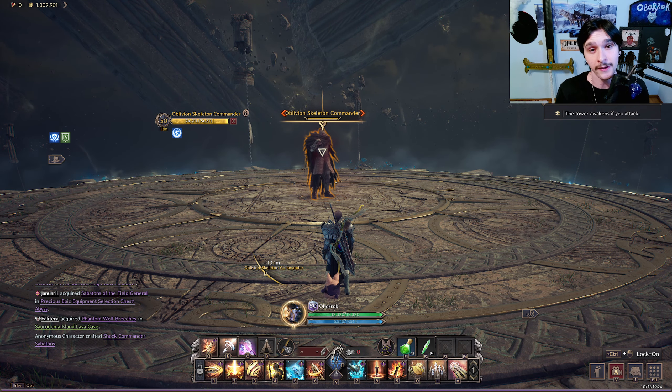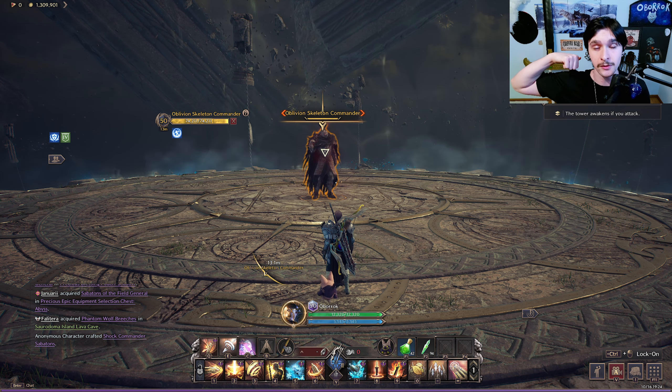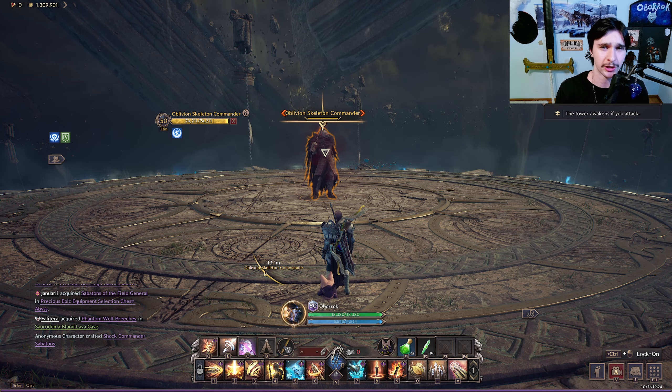The way to get away from this — at least what worked best for me — was turning into my morph and running to the exact opposite side of the arena. You will still take some damage, but it won't one-shot you.